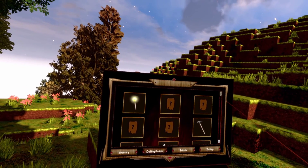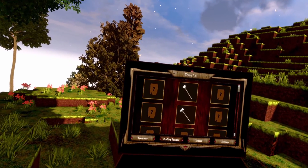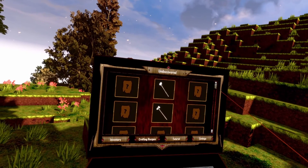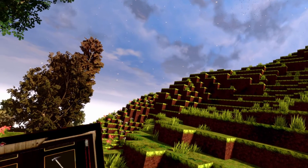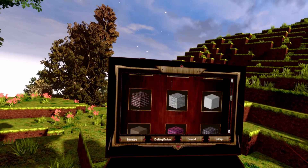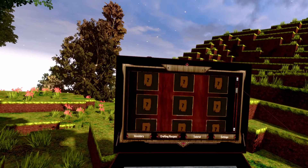Here you can see all the recipes you have unlocked and those still locked for you. Like we now have a stone axe, the stone shovel that we just discovered, a stone pickaxe and the torch. If you download a block from the Steam Workshop, these blocks and recipes will always be unlocked, so you don't have to worry about it.